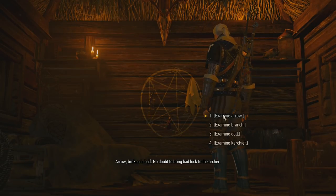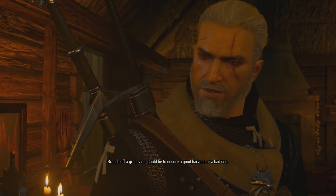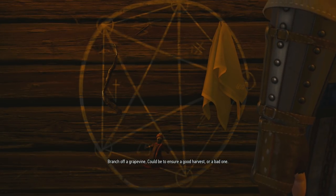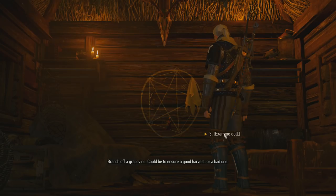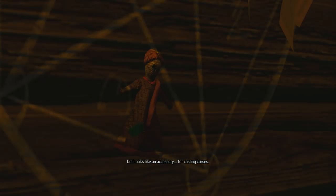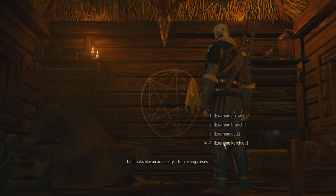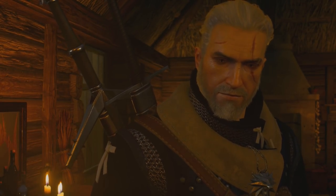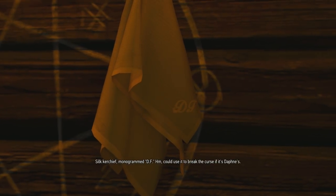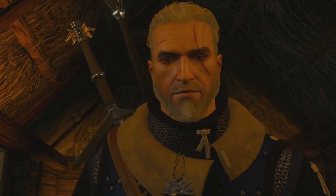What archer? The knight? A branch of a grapevine — could be to ensure a good harvest, or a bad one. What about the doll? The doll looks like an accessory for casting curses. And there's a kerchief — maybe it's the one of the knight. Silk kerchief — monogrammed DF. Could use it to break the curse if it's Daphne's — that would come in handy.